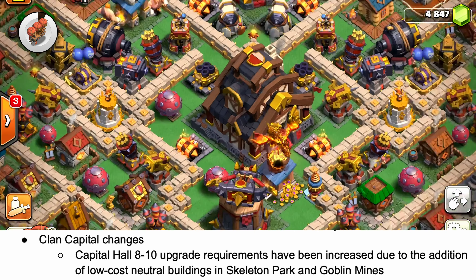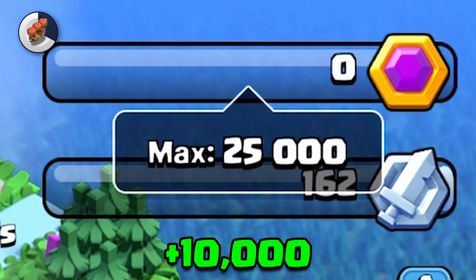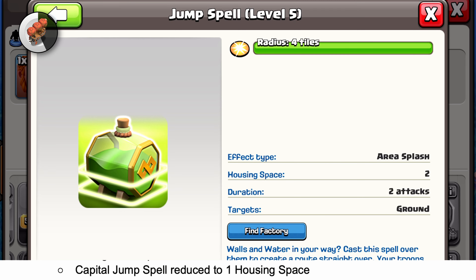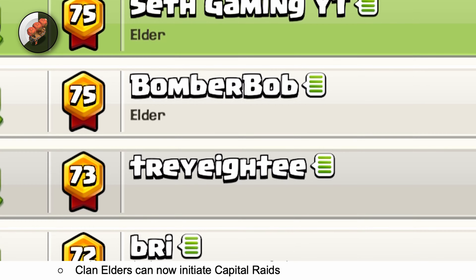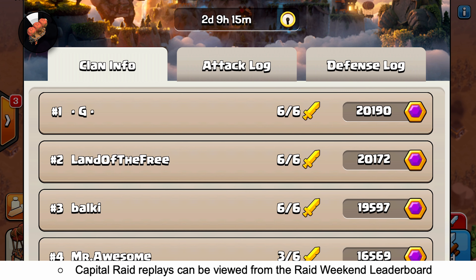Clan capital is getting several changes: the capital hall upgrade requirements have been increased; storage for capital gold is increased to 35,000; the clan capital jump spell is reduced to one housing space; clan elders can now initiate capital raids; capital base links are now available so you can copy bases; and capital raid replays can be viewed from the raid weekend leaderboard.